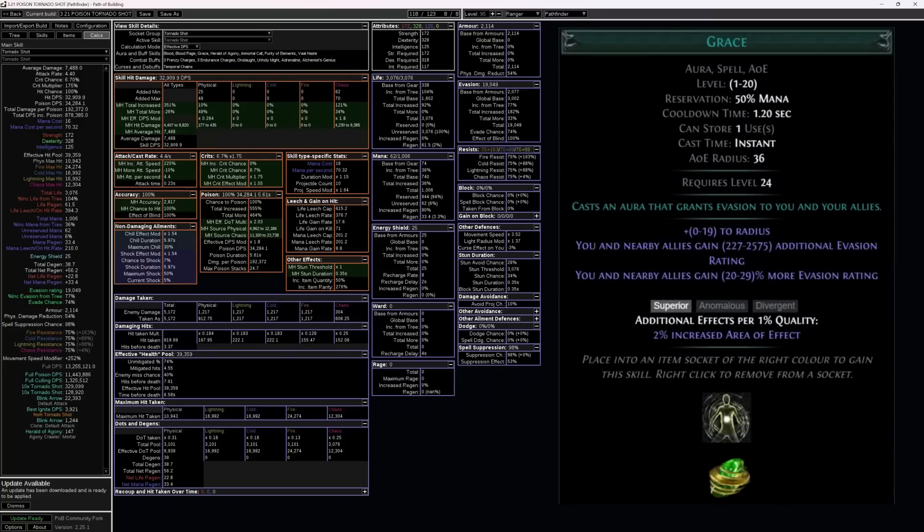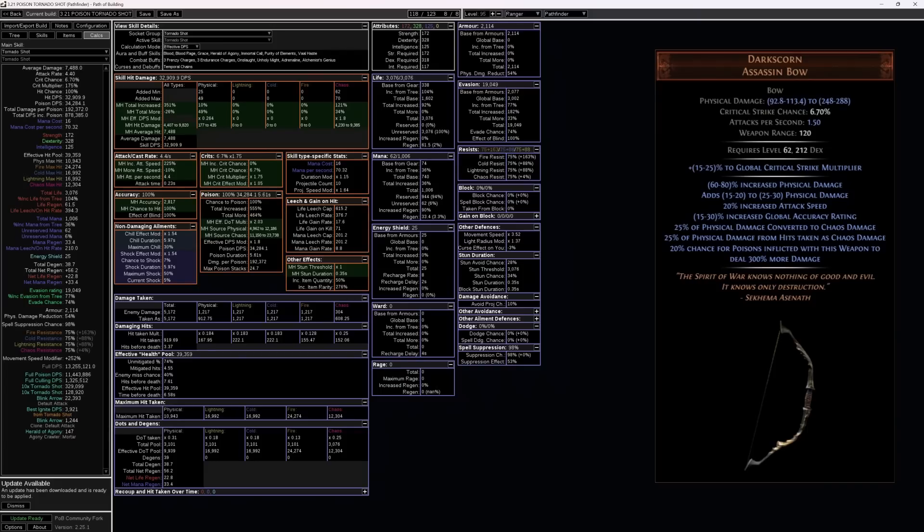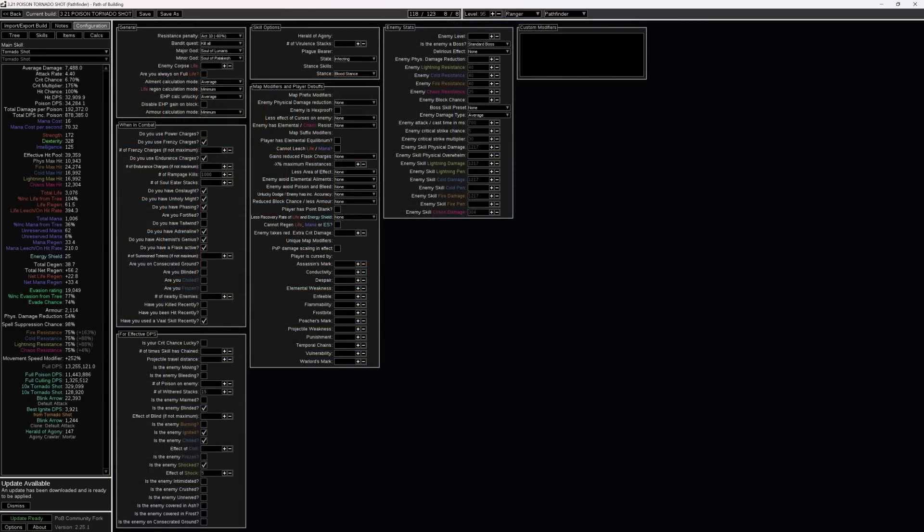Grace along with other sources of evasion puts us at a respectable 75% chance to evade attacks. Spell suppression is capped while at full life and nearly capped otherwise, purely on account of the skill tree. Elemental resistances are capped, which we've managed to reach despite getting so little of it from gear. Even our chaos resistance is capped, which translates to a healthy chunk of physical damage reduction from one of Dark Scorn's unique affixes. Further defensive support comes from our Pantheon selection, and killing all bandits will be the way to go. Recent changes to the Pathfinder Ascendancy have resulted in some of the strongest forms of life recovery ever seen.